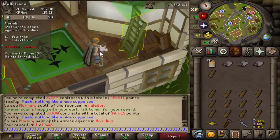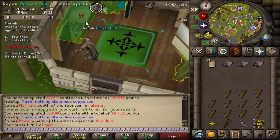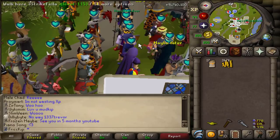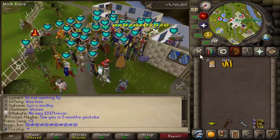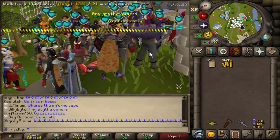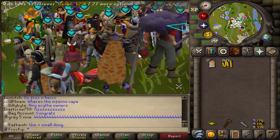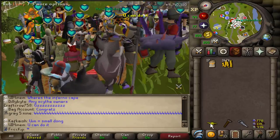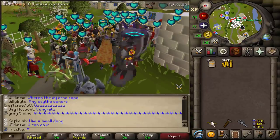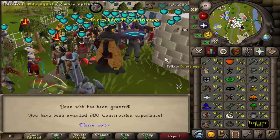I just got the lamp, so maybe I'll save that and get the 99 using the lamp — like a UIM down one inventory spot. I should have come up with a speech. Thank you guys very much for being here. So after 10 days of training construction, locking myself into the construction skill plus a little bit of birdhouse runs and fishing and stuff — here we go. 99 construction on the Group Iron Man!